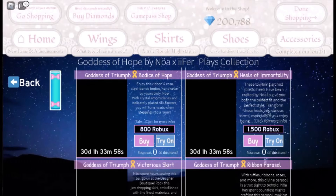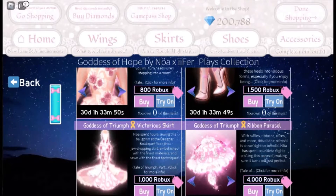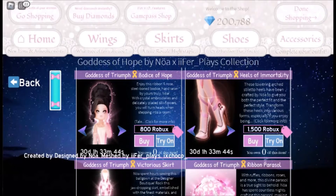Now let's check out the new set items. It's gorgeous, isn't it? This brand new set costs Robux instead of diamonds and the proceeds from the Robux will be donated to help fight childhood cancer.